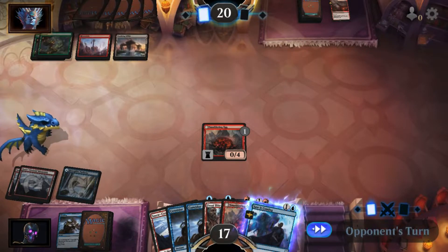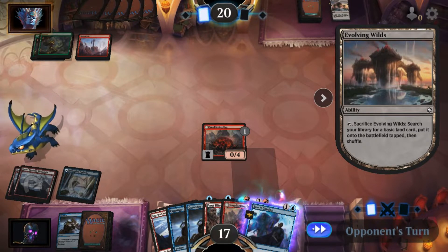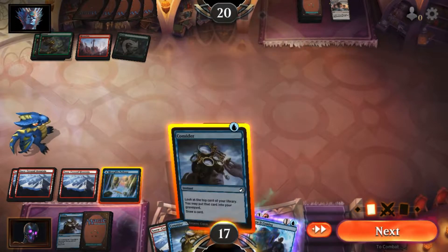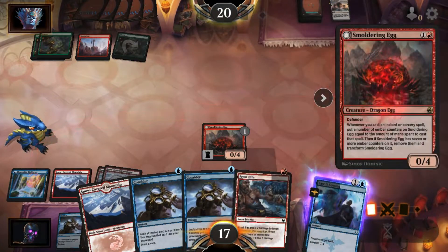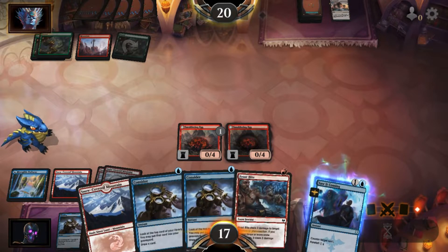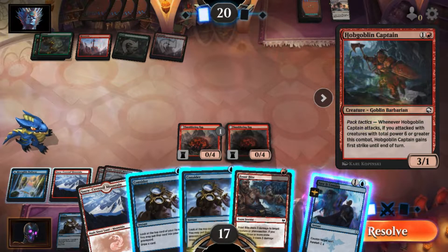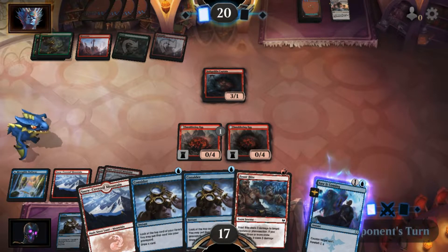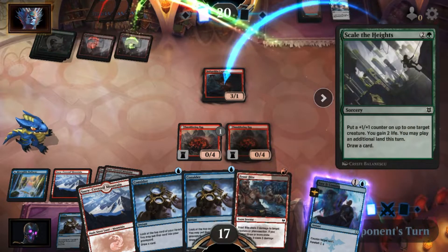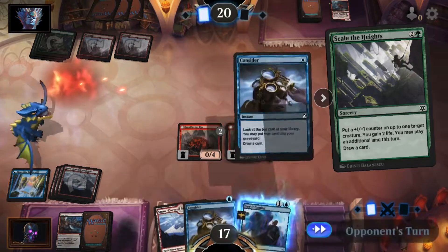Now what do we got? Oh, is this landfall? Play another Smoldering Egg and pass. Thank God I had a whole lot to do. Hobgoblin — go ahead, see what else they got. Nope. Too bad. We'll also Consider.